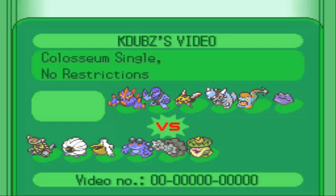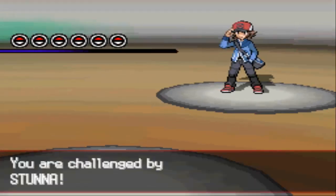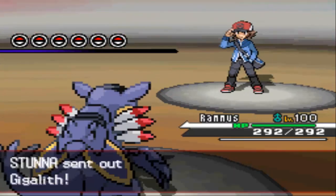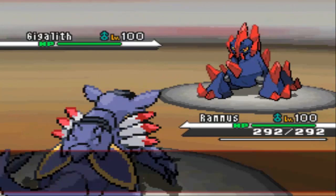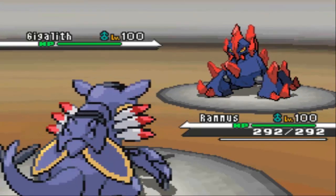Huntail is likely a Shell Smash, and Rampardos is mostly Choice. Ditto I'm thinking is mostly Choice Scarf because it's very good at revenge killing — being an Imposter and just killing stuff. Let's get started with this battle. I'm going to lead with my mon, he's going to lead with Gigalith, and we're both going to use Stealth Rock this turn. He could probably Stone Edge me and do a ton of damage, but I am mostly defensive — most of my mons are defensive.